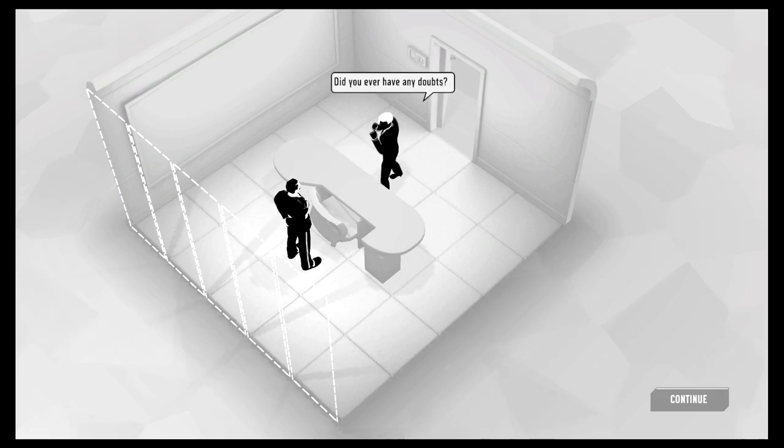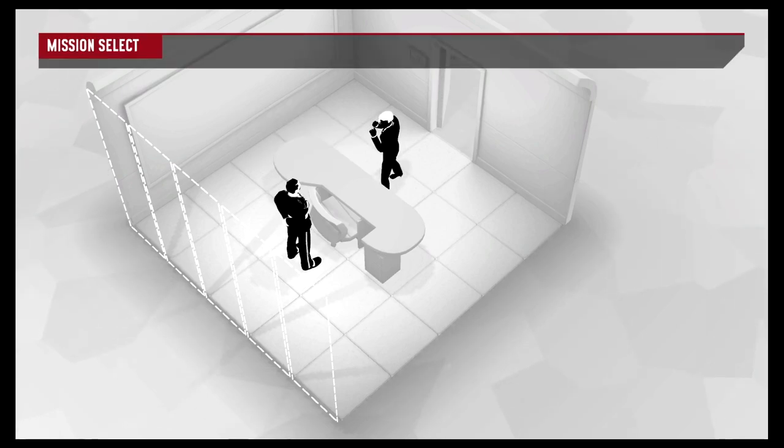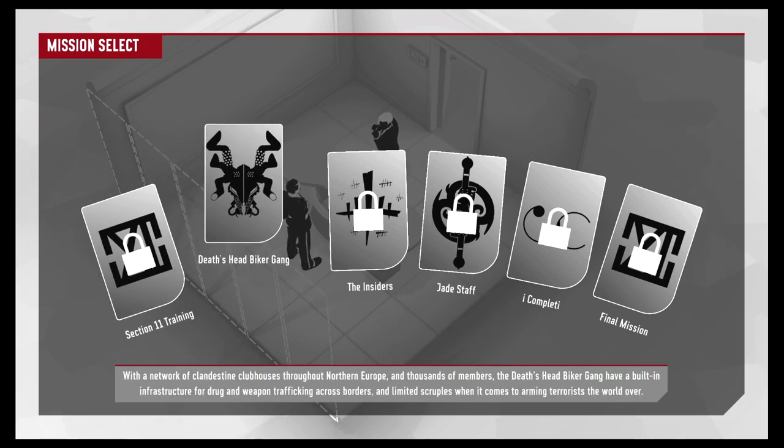'Impressive stuff — you've clearly still got it.' 'Yeah, that's right — did you ever have any doubts?' 'Just a few. The world moves on, Agent 11 — new challenges, new threats. I'm just glad you're up to it.' We finished our training. Now we're taking on the Death's Head Biker Gang — a criminal network with clubhouses throughout northern Europe, thousands of members, drug and weapon trafficking, and ties to terrorism worldwide.